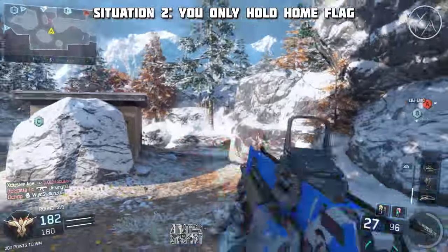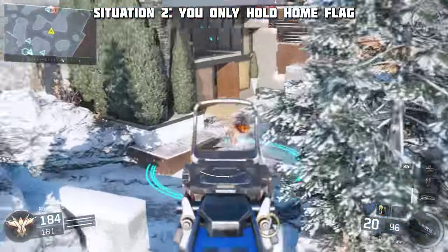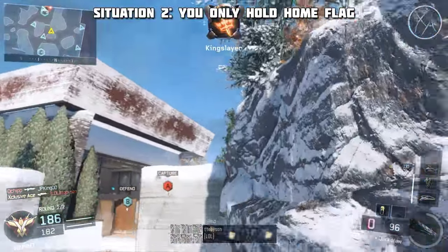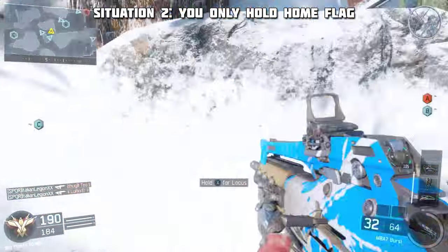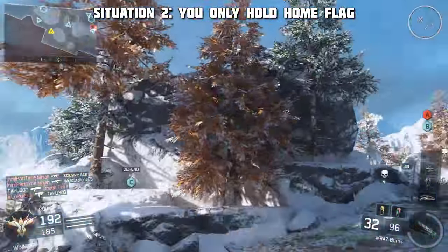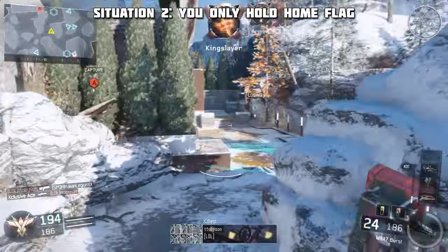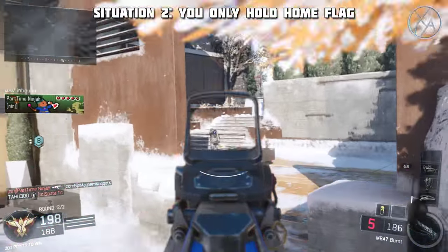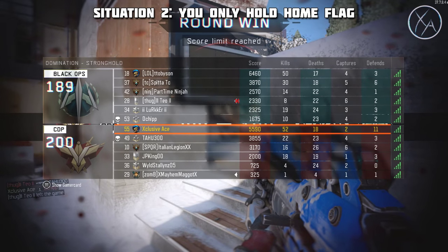The next situation is the less ideal one — where the enemy holds their home flag and the B flag, and your team only holds one home flag. Here you need to push for map control surrounding B. Don't fall into the trap of blindly throwing your body on the B flag without thinking. Focus on gaining that map control first, then get B captured. Important note in Black Ops 3: you cannot half-capture or neutralize a flag, so it's all or nothing and the stakes are higher.